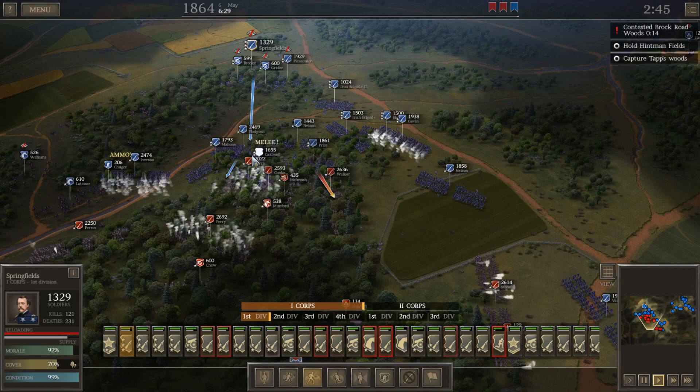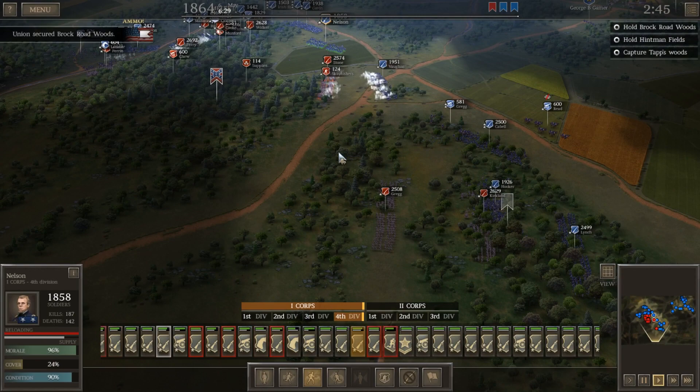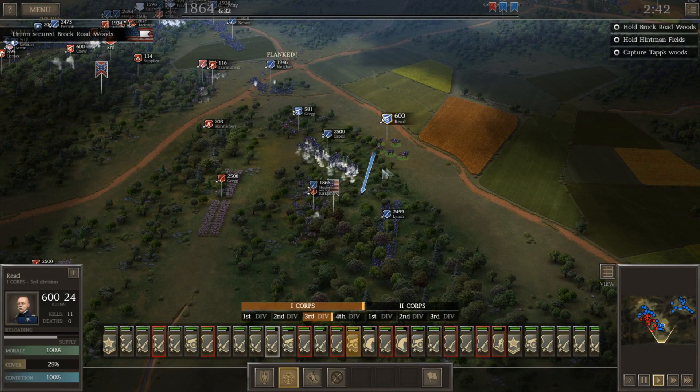Caldwell's getting hurt badly. So we've secured this road. Confederate reinforcements are coming up. Move the artillery in here to support. Don't expose your flank that way.